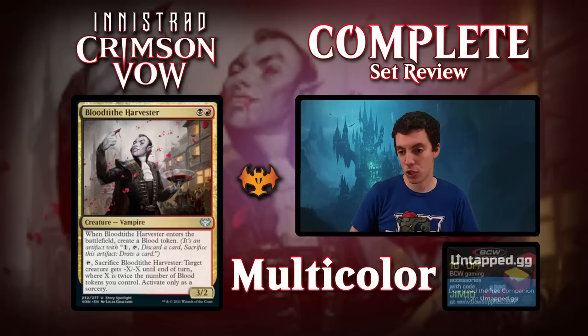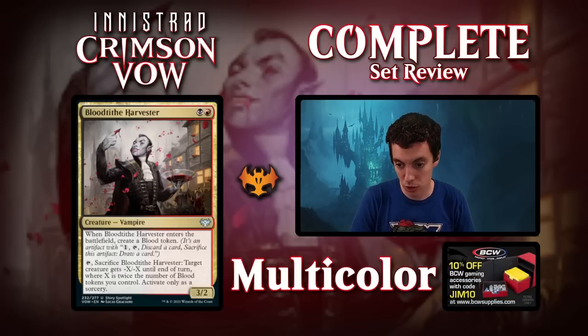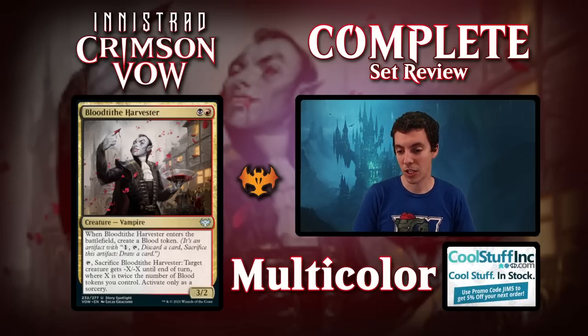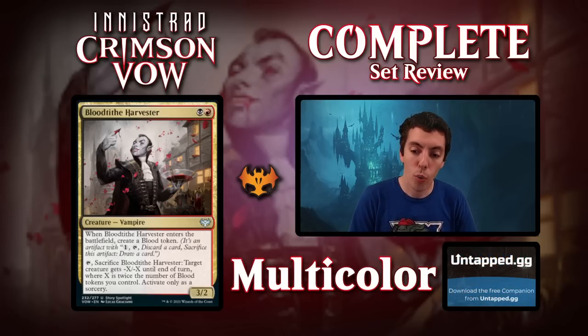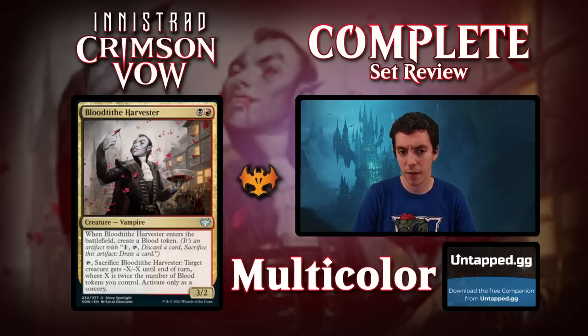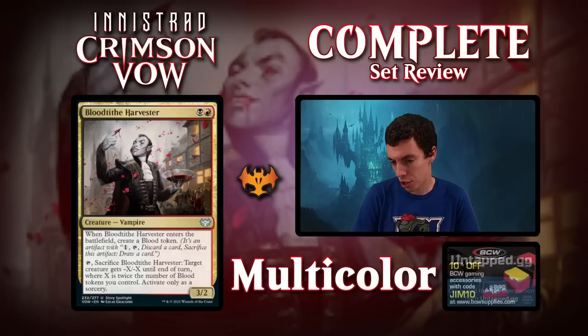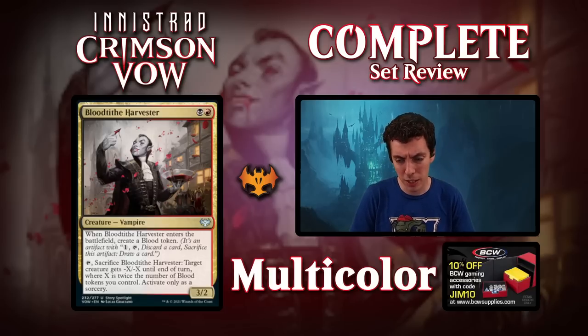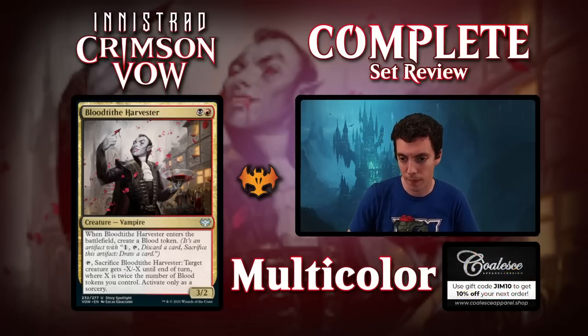Up next is Blood Tithe Harvester. A 2-drop, a 3-2 Vampire that comes into play and makes a Blood Token — already a phenomenal Limited card. You can sacrifice it and give a creature minus-X/minus-X on the turn, where X is twice the number of Blood Tokens you control, only as a Sorcery. This card has the mana cost to possibly be viable in Standard as a 3-2 that makes a Blood Token. You don't often want to sacrifice a creature to kill your opponent's stuff, but it can do that. It's better in Constructed than Angie is, but worse in Limited. Possible Constructed role in a Vampire Blood Token deck, but not super exciting. Great Limited card though.